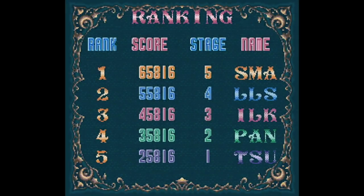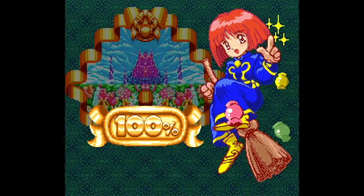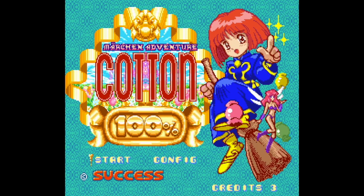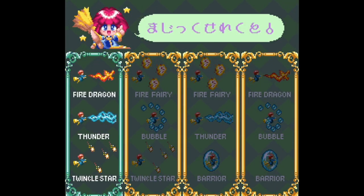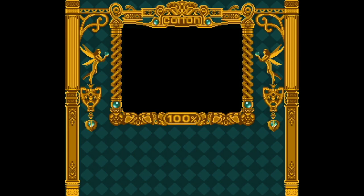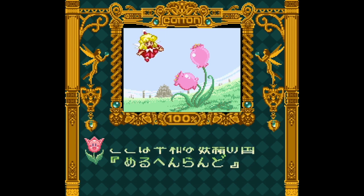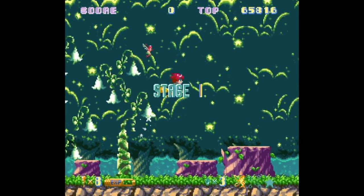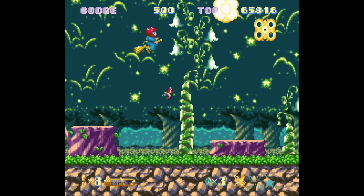So this game is a direct sequel to the arcade, which has now been rebooted on the Switch as well. I'm going to press Start here. Now I get to choose what kind of weapon tree I want — I think we're going to use this one. I'm guessing her willow was stolen again. I have no idea what that says.